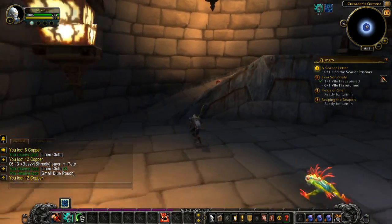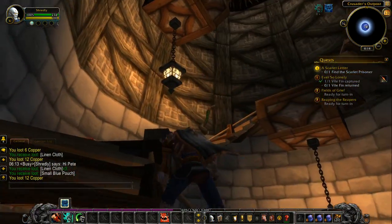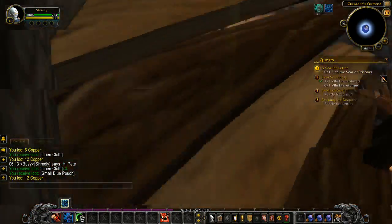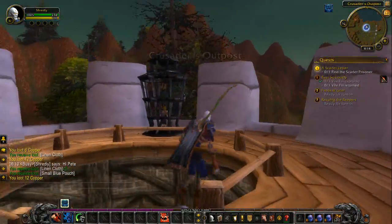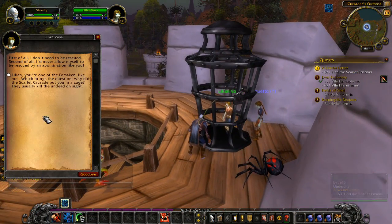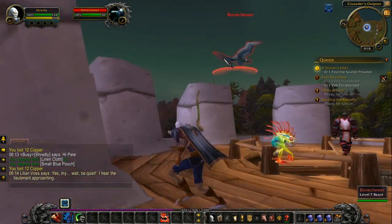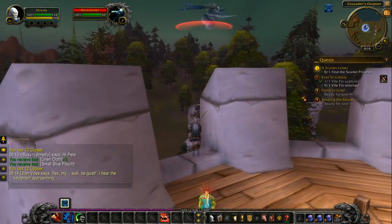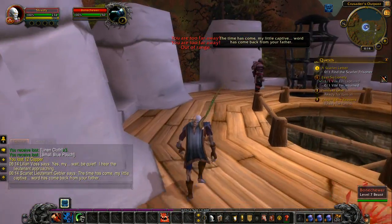The guy is definitely up this tower — there's nowhere else he could be. Also, is there somebody flying around up here? I saw a shadow. Oh look, there he is. I'm here to rescue you. Oh, it's Lillian again. Bone-chewer. How do I aggro that? I wish I could aggro that because it's a rare. I can't attack that target — I guess they're going to talk. I don't really feel like reading all that stuff. Come on, let me just kill you and get the key.